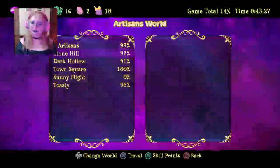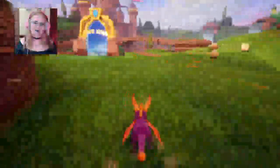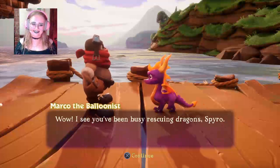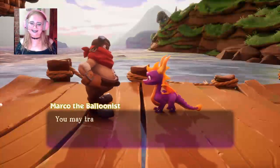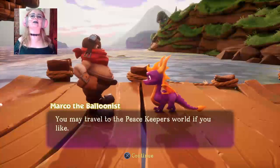So should we just forget that the dogs kept taking me out? Can we forget that? Is that okay guys? Spyro's silhouette is fantastic, so recognisable — this is a really good character design. All right, I think we're good on this level. Awesome, all right let's go talk to the balloonist and see what he has to say. Hello balloonist! 'Whoa, I see you've been busy rescuing dragons, Spyro. You may travel to the peacekeepers world if you like.'